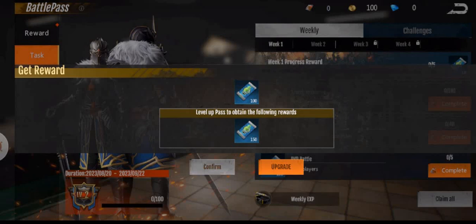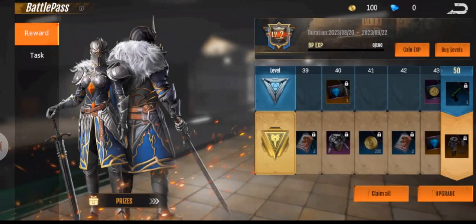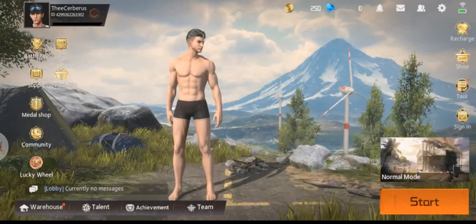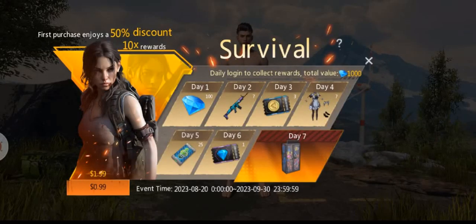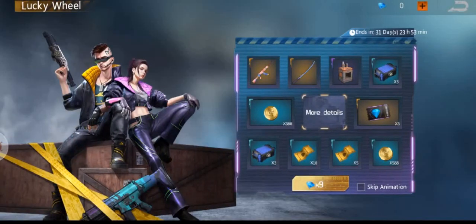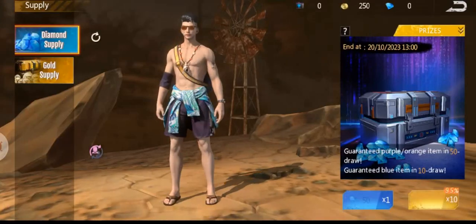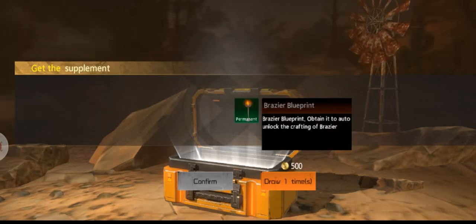We also get weekly experience now, which just increased me by one level. Nothing overly big. There's a survival gift which gives you some art confetti it looks like. The lucky wheel — I'm guessing that's under the gold supply section.